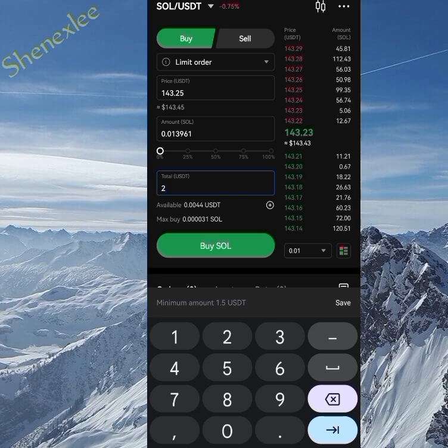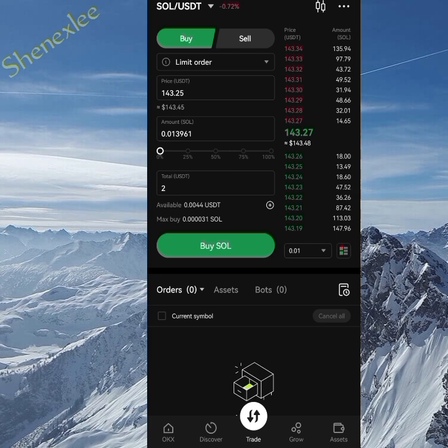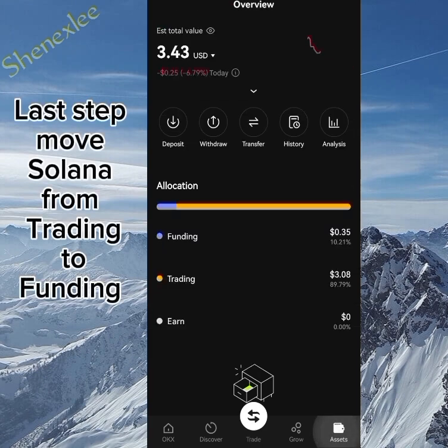Let's say we're buying 2 USDT worth of Solana — that gives you about 0.013 Solana, which is fine. With at least that amount, you'll be able to claim those tokens very easily. If you want to sell later, click to change from limit order to sell order.